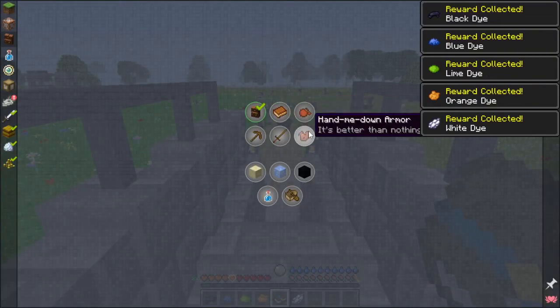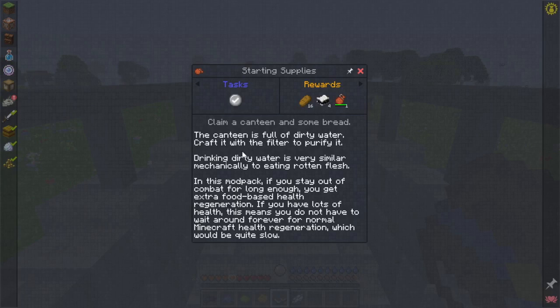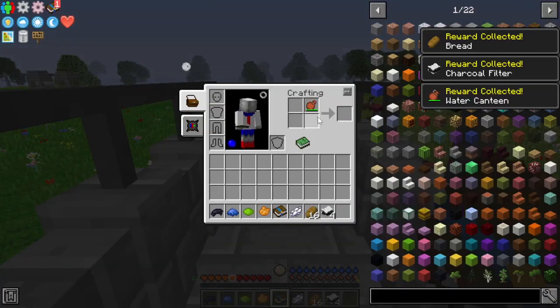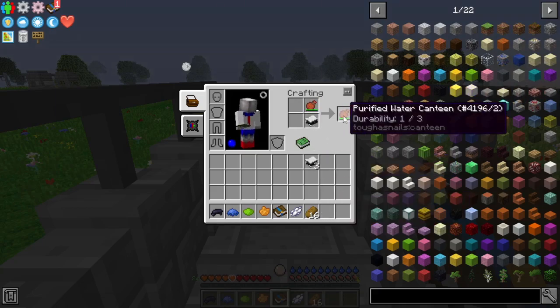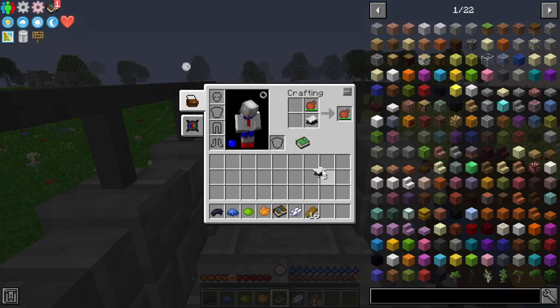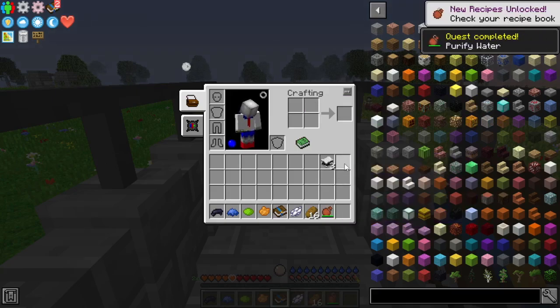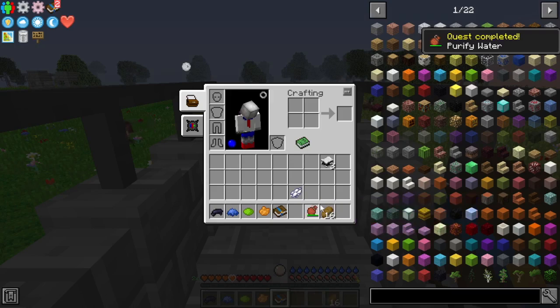Starting atlas and starting supplies — let's get some starting supplies. The canteen is full of dirty water; craft it with a filter to purify it. Drinking dirty water is very similar mechanically to eating rotten flesh — don't do it if you don't have to. If you stay out of combat for long enough, you get extra food-based health regeneration. We'll get some bread, and we have the canteen — craft it with a filter — and that is purified. Perfect.